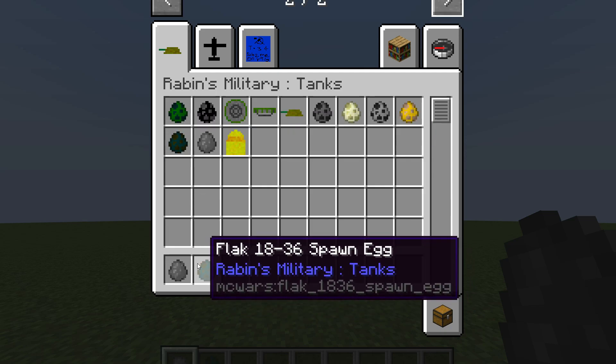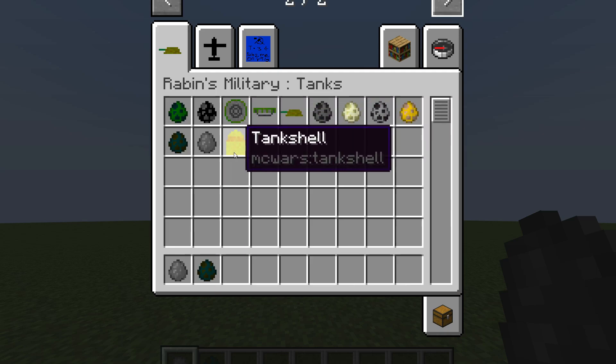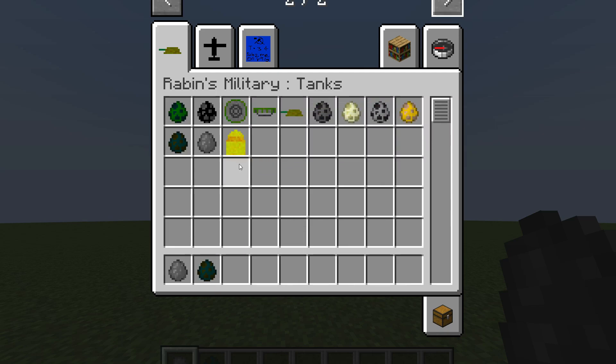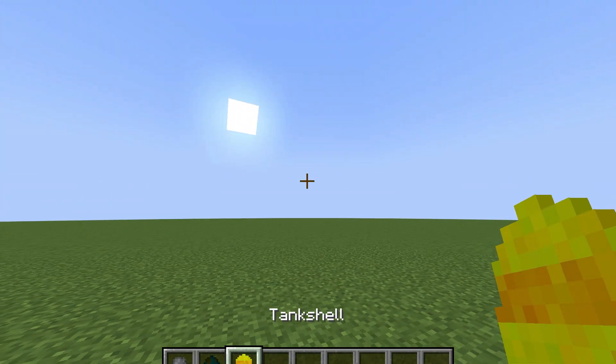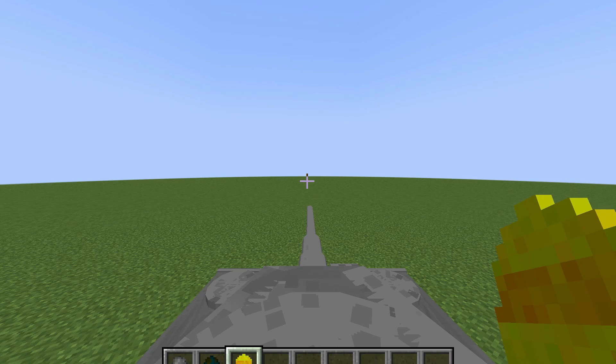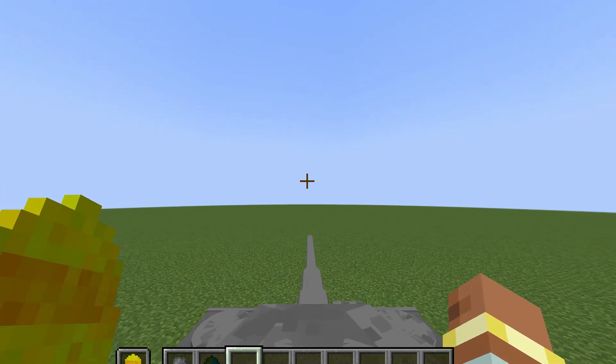The things I've added in this update are the Tiger 1 and the Flak 18/36 88 millimeter gun. I've also added a new ammo system to the mod, so you actually need tank shells now in order to shoot your tank or artillery, but I haven't added that yet.